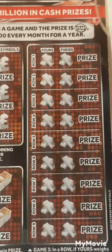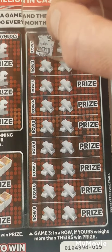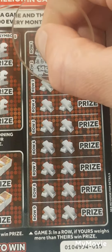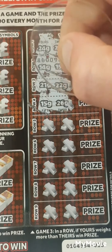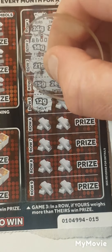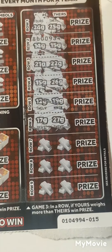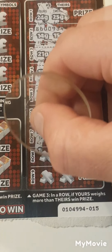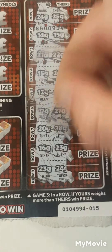Let's hope this is the one. So this one, if ours weighs more than theirs: 24, 25. 14 and 15. 21, 22. 15 and 26. 12 and 19. 17 and 27. 20 and 28. 16, 23 — 23 and 24. Nothing there.